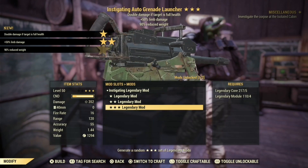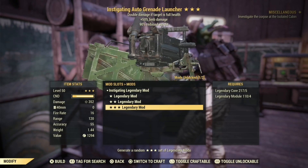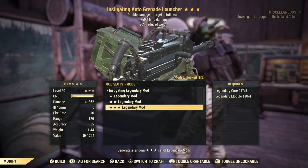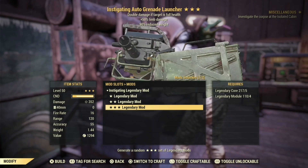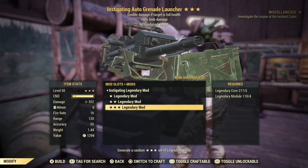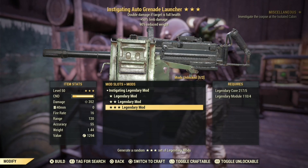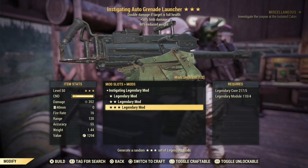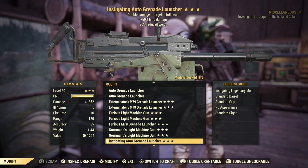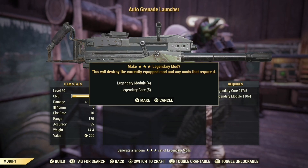Instigating, Limb Damage, Reduced Weight — okay, this one is pretty good. Now Instigating is not the best legendary effect because it's actually not giving you double the damage; it's giving you the default damage of the auto grenade launcher, which would still be pretty high because it's an explosive weapon. Limb Damage is again good with this kind of weapon, and Reduced Weight is always welcome on heavy weapons. I'm gonna keep this one — it's a good one, maybe I'll use it. Probably not, but I'm gonna keep it on my stash character.